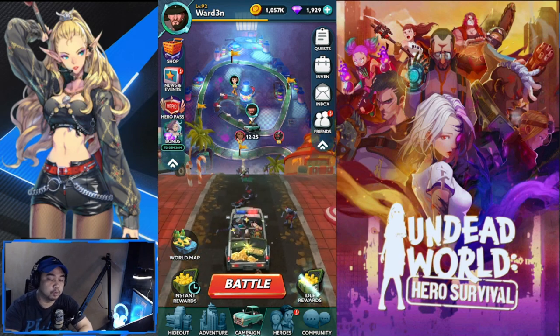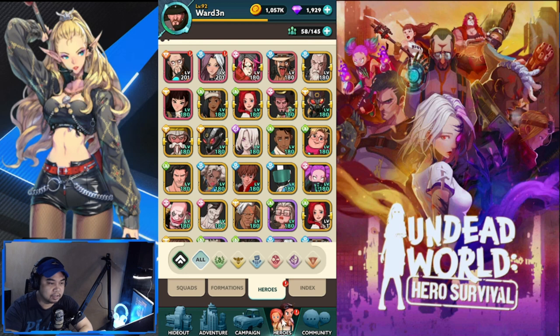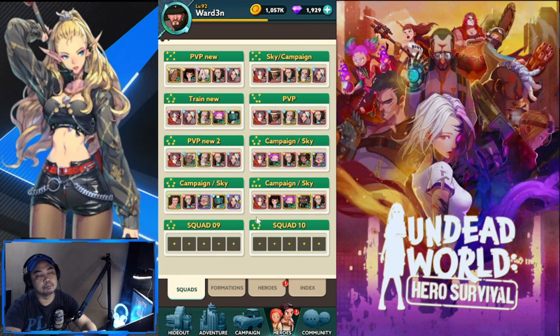For the squads, I listed down and made a couple of squads. To the right column you have the Sky Campaign and the PVP — those are my old teams discussed last episode. I'll put a link up for that. The new lineups are here — six new ones — and we'll start with PVP.